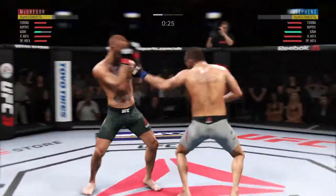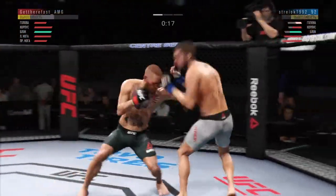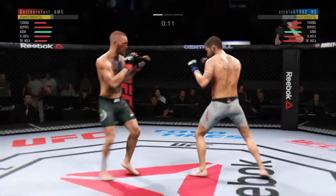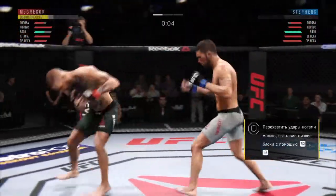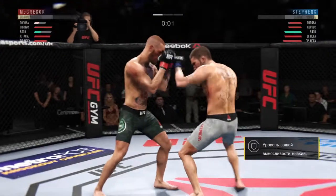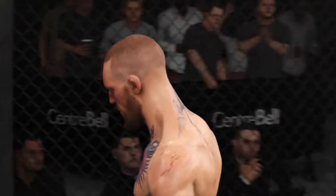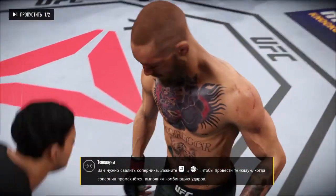Conor McGregor with some nasty body shots. He clipped him! Conor with a beautiful combination. What a leg kick! They're both landing bombs on each other. Things just got real interesting. Got caught, got knocked down.